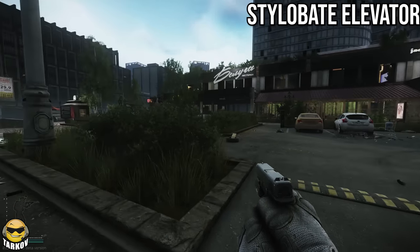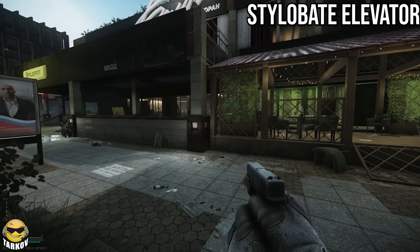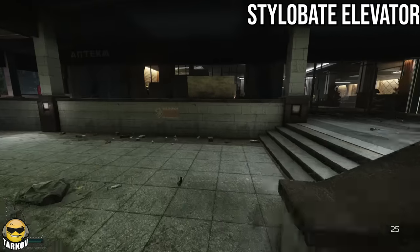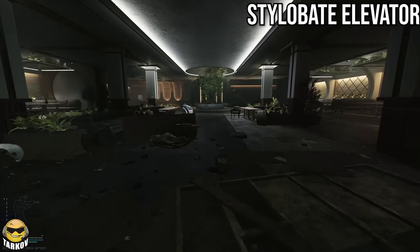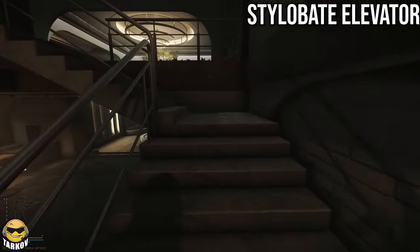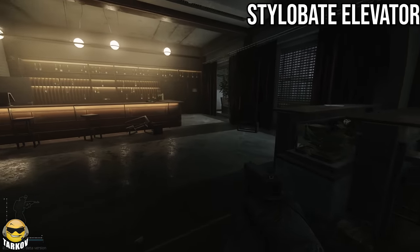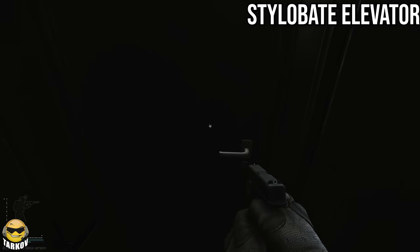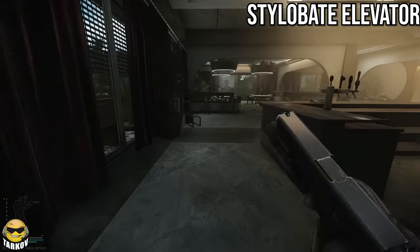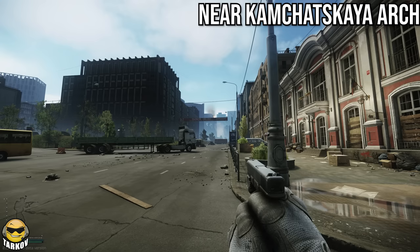This is another weird extract — I thought I saw it on my scav the other day but it was my PMC. This is going to be the elevator extract, the Stylobate elevator. This is Stylobate or whatever — this is the restaurant. There is an elevator somewhere behind the bar. It's going to be this elevator right here. I don't have it right now, but it's this elevator. So you've got the third floor of this restaurant and the elevator back there. This is another scav extract.